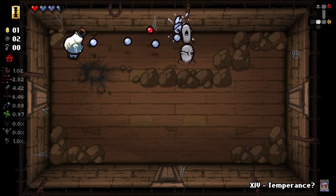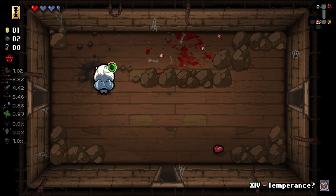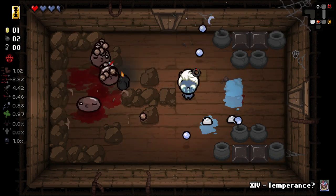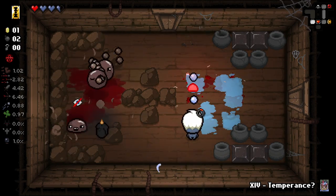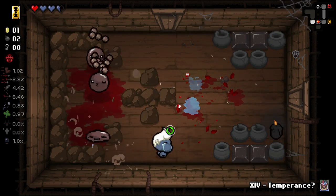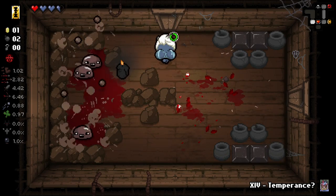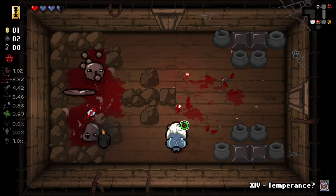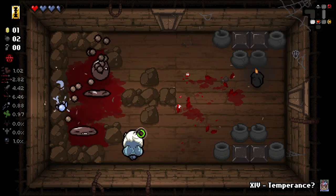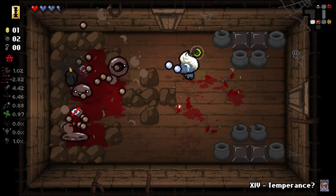So something I just have to quickly talk about: I definitely think there's a pretty significant bug with Tainted Eden. I don't know if it's due to modded items or what, but one thing I've noticed when playing Tainted Eden is that my first item that re-rolls is, like, always — and I mean always — a planetarium item.